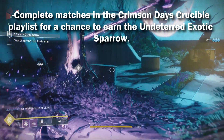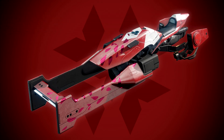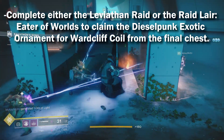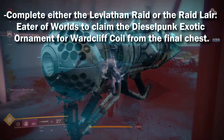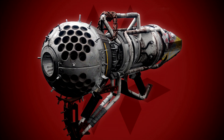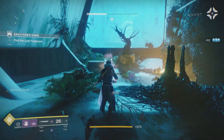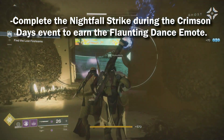Number two: complete matches in the Crimson Days crucible playlist for a chance to earn the Undeterred exotic sparrow, pictured here. Number three: complete either the Leviathan Raid or the raid lair Eater of Worlds to claim the Dieselpunk exotic ornament for the Wardcliff Coil, pictured here, from the final chest.